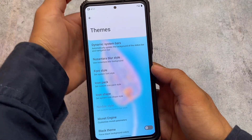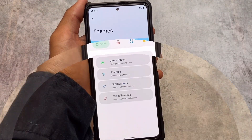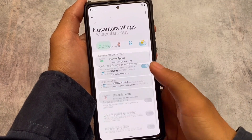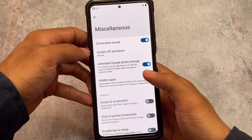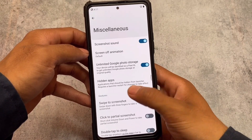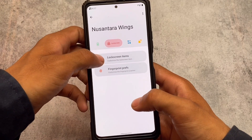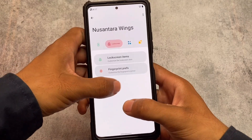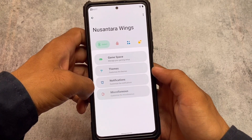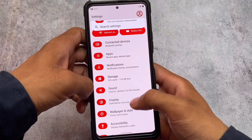Other things are basically the same, like icon shapes and theming customizations — everything is already there. Other features include gaming mode, FM, auto miscellaneous settings, and unlimited Google Photos storage, which is already included. You can also hide apps, which is quite useful. Nusantara Wings and other things are available here and there.